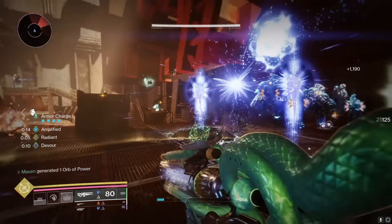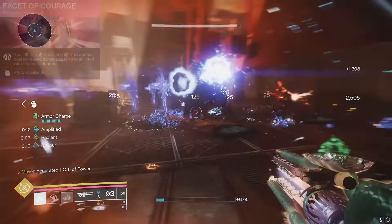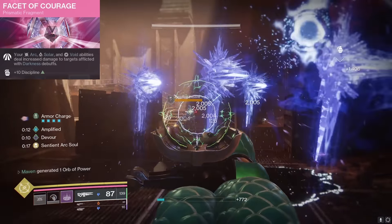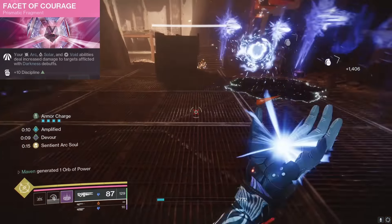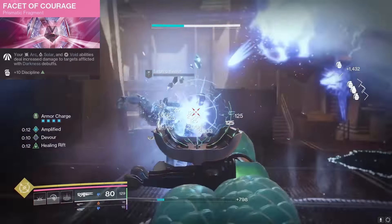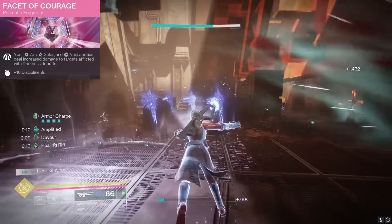So that's why this build is really hitting hard. Our next fragment is Facet of Courage: your Arc, Solar, and Void abilities deal increased damage to targets afflicted with darkness debuffs. Slowing and freezing counts as darkness debuffs, so your Arc Soul is going to do increased damage to all of those targets.